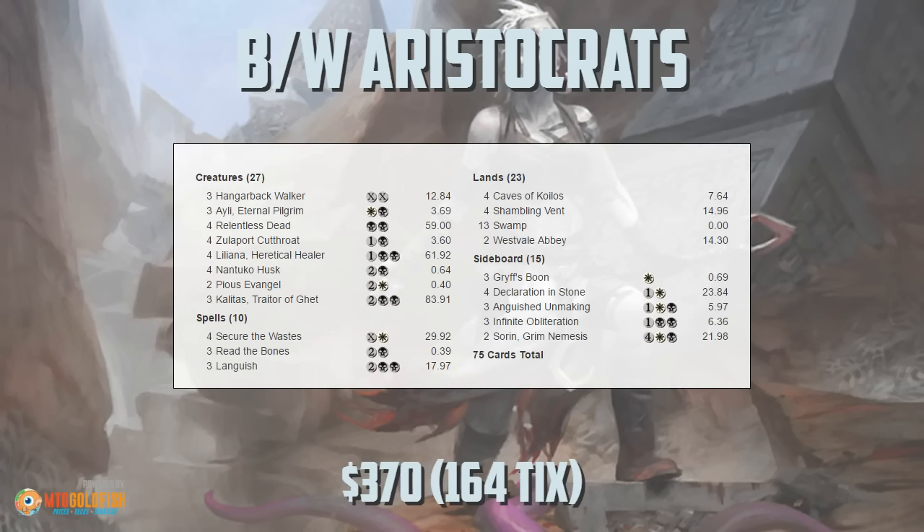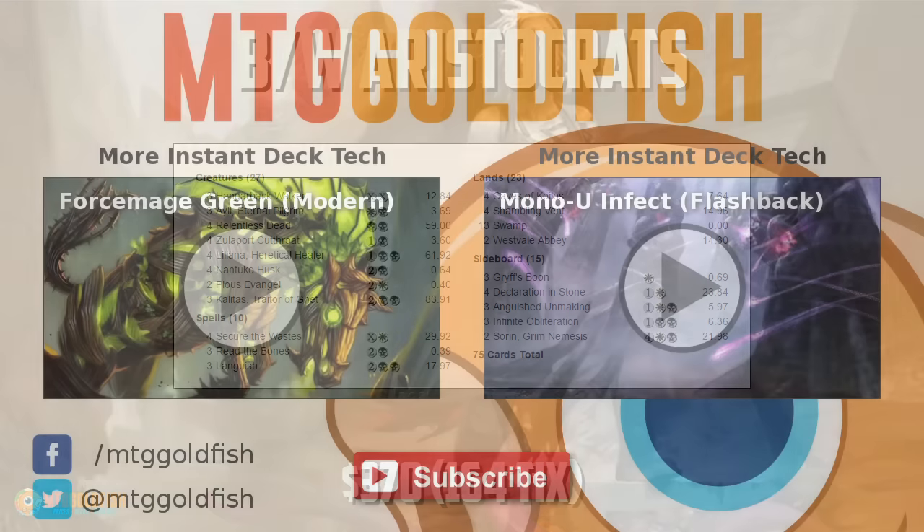Anyway, that is Black-White Aristocrats in standard. Deck looks super spicy. I hope you enjoyed today's Instant Deck Tech. Thank you very much for watching, and I will talk to you soon.